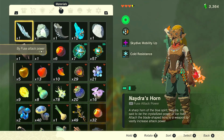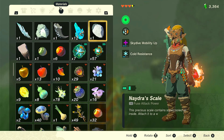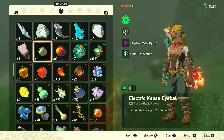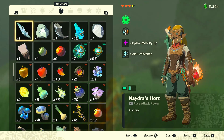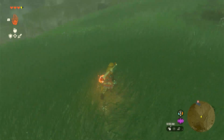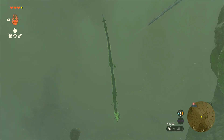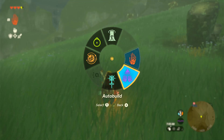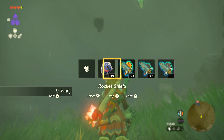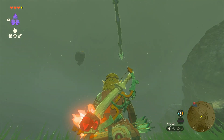We've got ourselves everything we need. We've got the horn, the fang, the claw, the spike, and the scale. We don't need the spike so we can sell that, but the other four parts we'll need to upgrade our Fierce Deity set. Next up we're going to pursue the other two dragons. It is a tedious process — it requires catching up to the dragon both in the depths and on the surface. Auto-build really helps; this is the one I would recommend using. You can also use a rocket shield or whatever you have at your disposal. Happy hunting, thank you so much for watching, have a wonderful day, bye-bye.